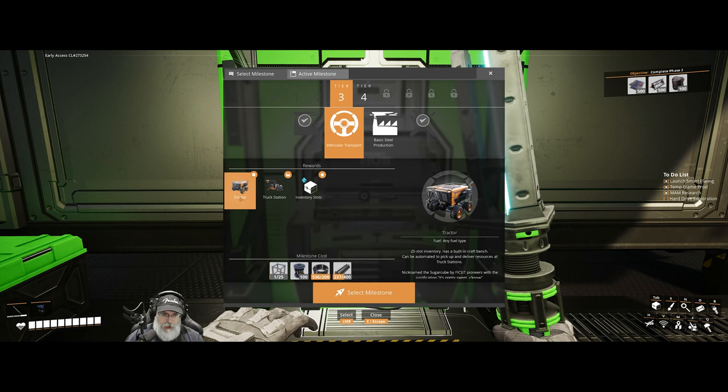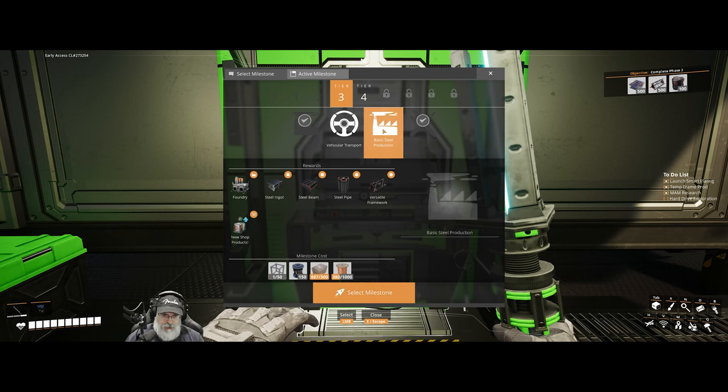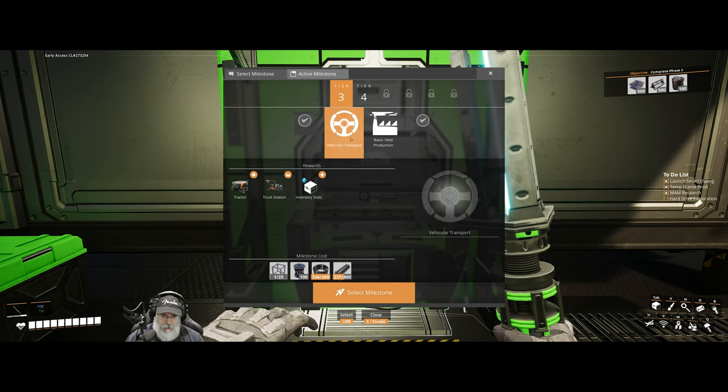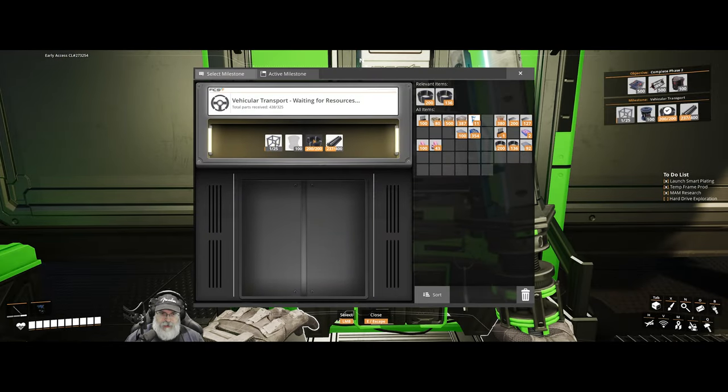Actually let's do vehicular transport first and maybe we can go ahead and make ourselves the tractor. We'll put all of this stuff in there. I'm going to need to make 100 rotors and more of these. Let's see how many more I have - we have 20. Alright let me get all the stuff together to get this going.